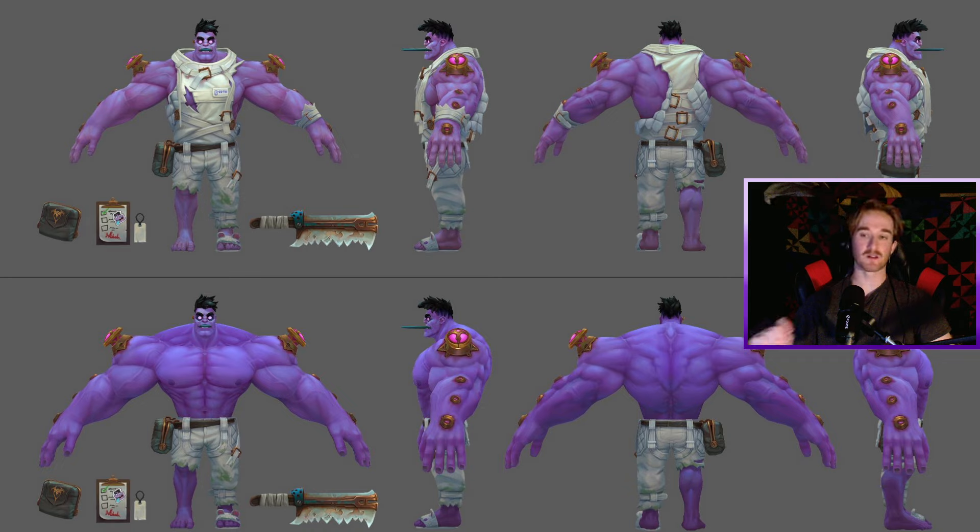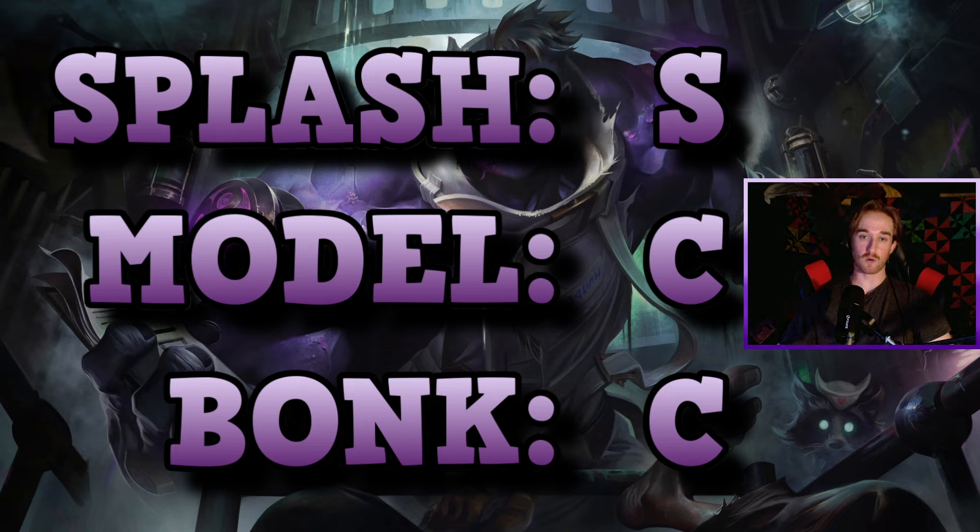Now in terms of cleaver sound — I think it's very important for every Mundo skin to be considered partly in terms of the sound of his cleavers, because you're going to be auto attacking minions all game and throwing Q's all game. If you don't like the sound that his cleaver makes, you're not going to have a good time with that skin. I call it the bonk score. So for the base skin: splash gets an S, model and animations get a C, and the bonk score is a C.